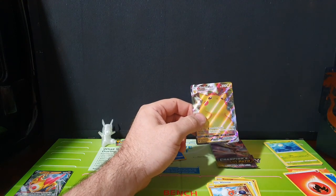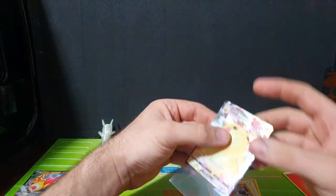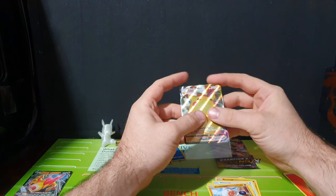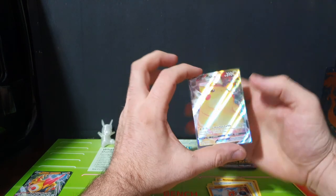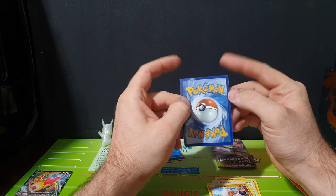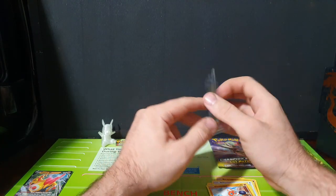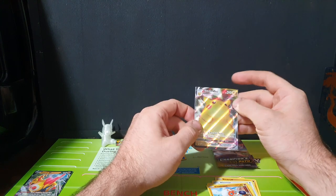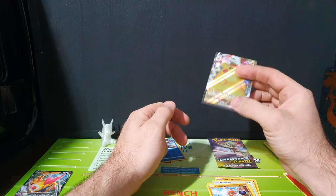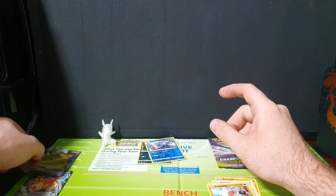That one is going to be sleeved straight up. Before I put it away - see the texture on it compared to the other one, they've actually got little ridges in them. That's how you can tell it's a full art. So we got ourselves our Fat Pikachu. The centering on this one is pretty spot on - I could be picky and say top to bottom is a little bit off, but I'll put this one aside and send it away.